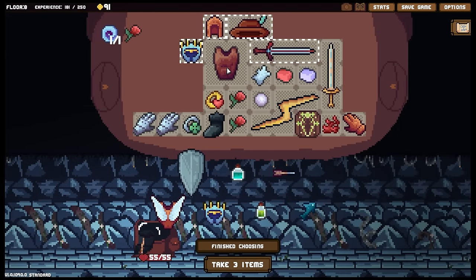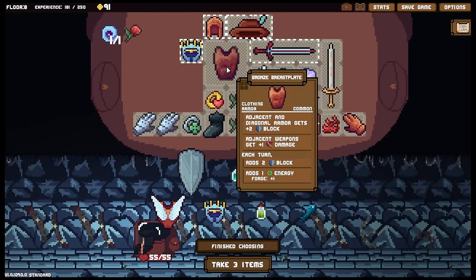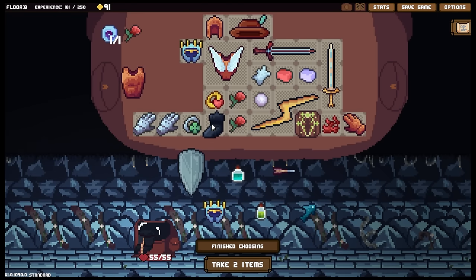We've got the archangel wings now. If I want those I have to get rid of my plus one energy and I don't want to do that. Oh wow, this is an amazing find - adjacent helmets get plus one block, adjacent footwear gets minus one, each turn adds two block, and that's two haste to self. It's just too good - I cannot not take that.